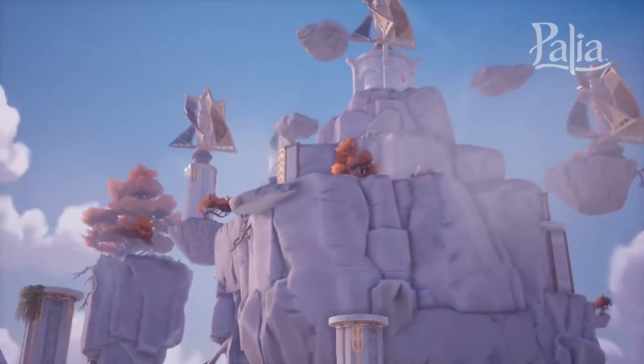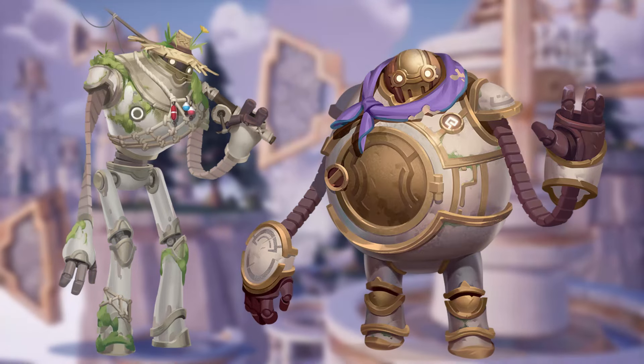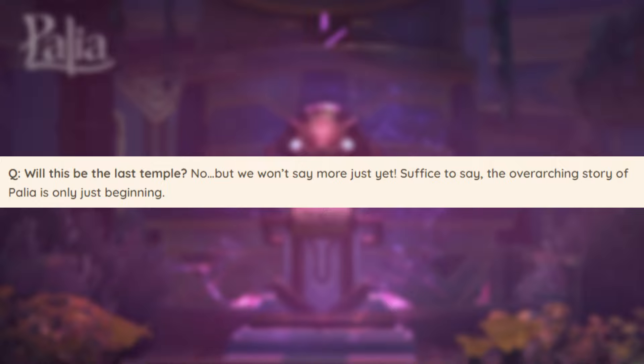The Temple of Roots also brings in more storyline involving the Golders — think Einar and Hekla. They're both Golders, and for those who haven't played yet or are early in the game, they're the creatures that most resemble robots. The team doesn't give away any spoilers, so neither will I, but I'm curious if things we've been told by Hekla, Einar, and Kenyatta will become a main focus for the new storyline. A new vault has been added to the Temple of Roots as well, with the team saying there is a very special reward for completing the bundle. Also worth noting — the team confirmed this is not the last temple, so there's more to come in the future.